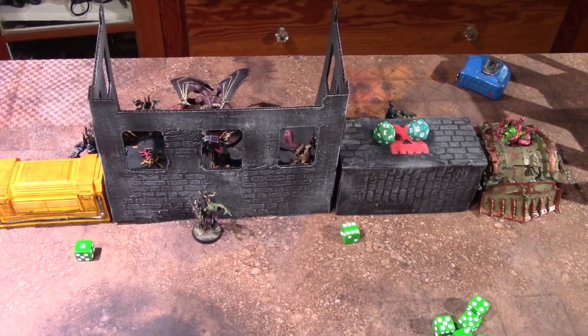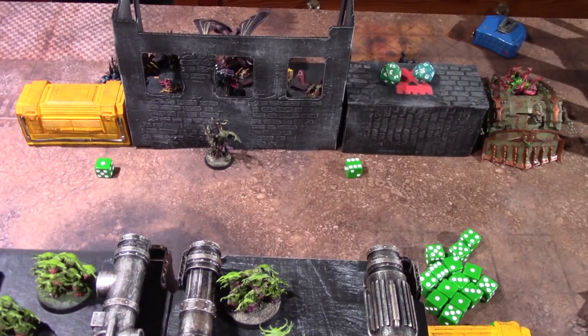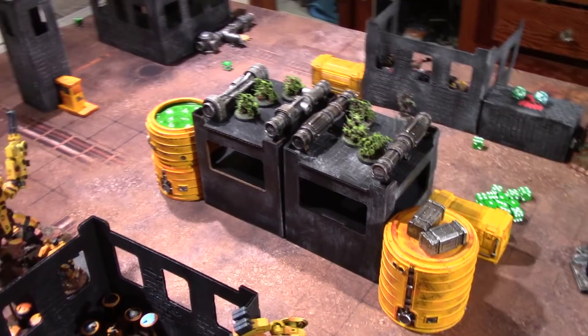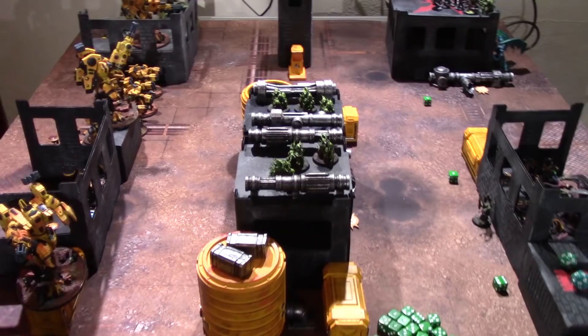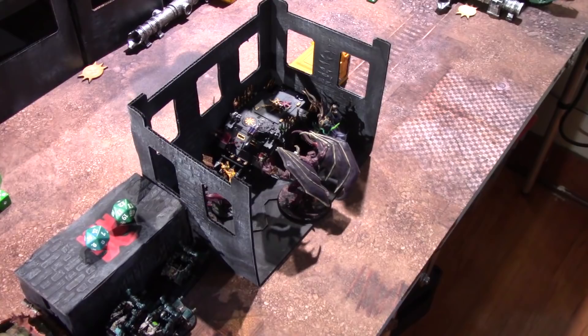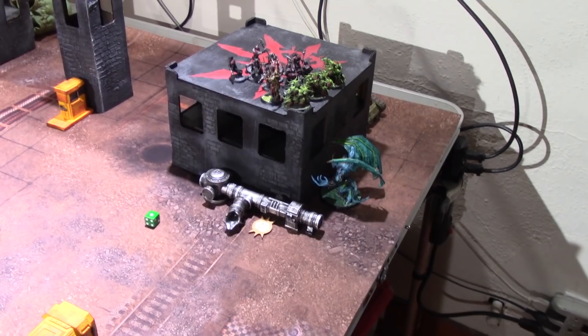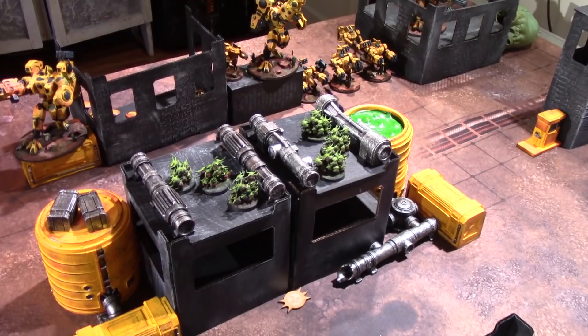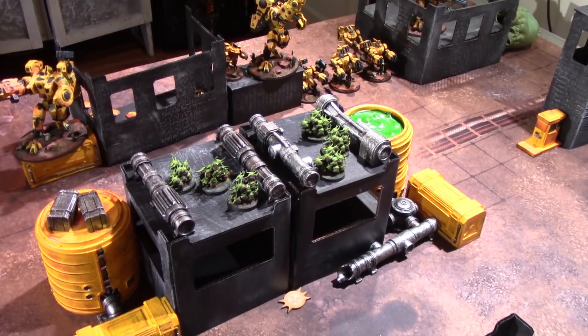The Noise Marines are inside the Rhino in the ruins. Obliterators are in deep strike. The bikes are at the back ready to zoom up and grab the neutral objective for the bonus point. The Zeech Daemon Prince is hiding behind a building screened by characters. The army is double battalion plus Supreme Command, with the bonus objective requiring holding both objectives outside the deployment zones.